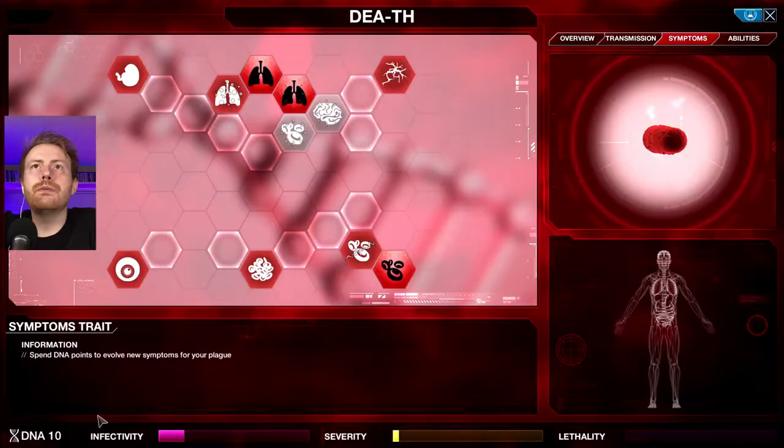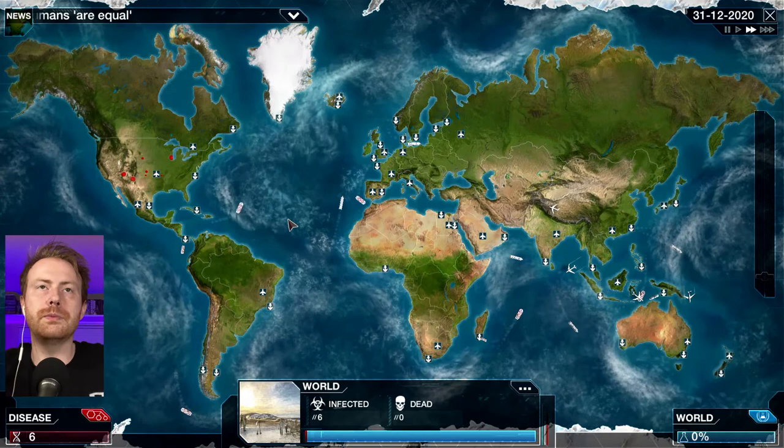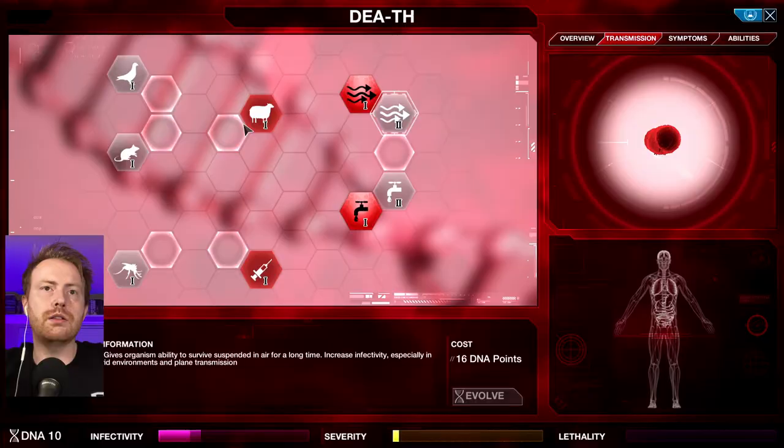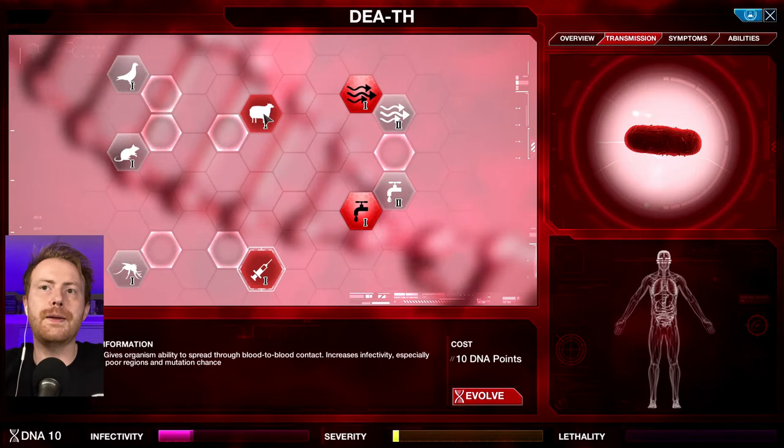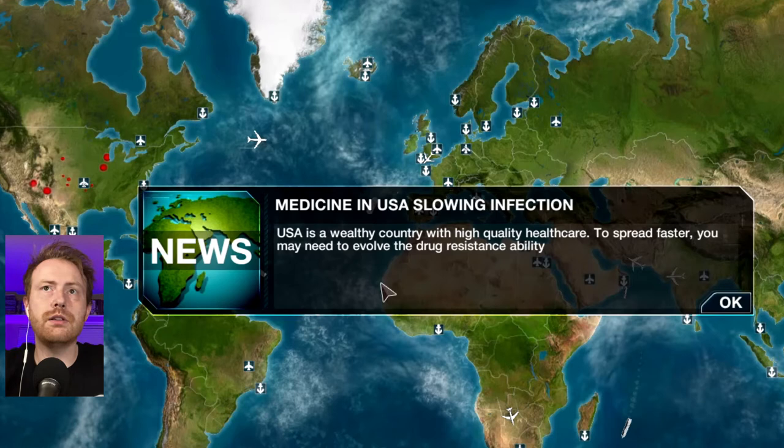We're up to nine, ten points. What else can we do here? We need more transmission. How about the water? Now we can spread it via the water too. That's cool. We got four people infected, seven people infected. Getting some more points. Livestock — livestock can get it. Sure, why not? We want everybody to get it.